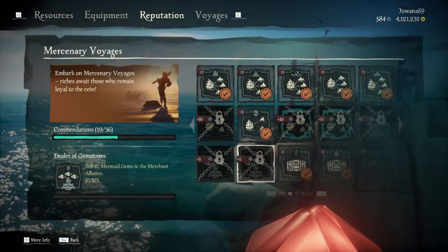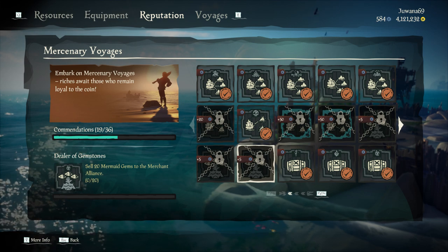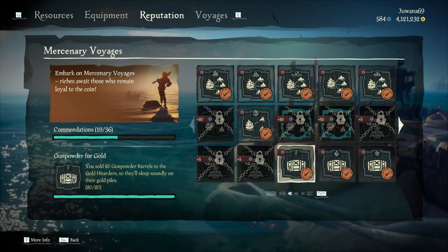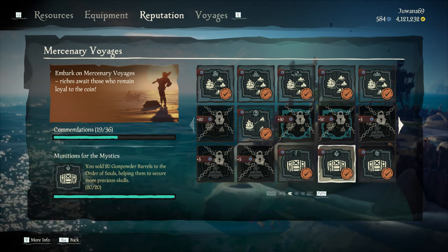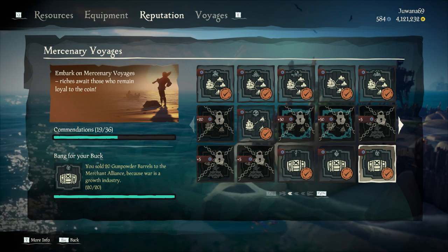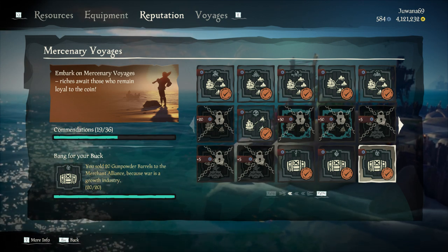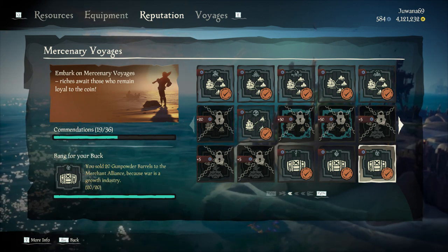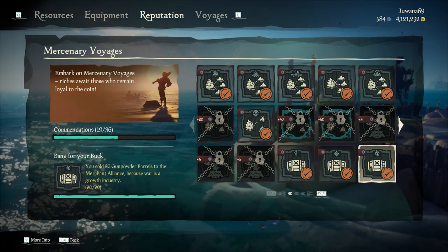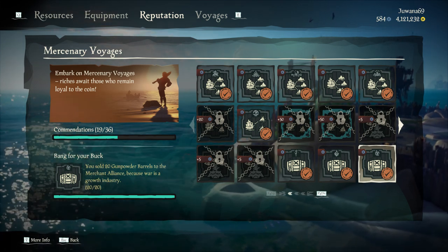The last 3 commendations can be earned by selling 20 gunpowder barrels to the Gold Hoarders, the Order of Souls, and the Merchant Alliance. If you want to achieve those fast, we recommend visiting a couple of inactive forts and collecting as many gunpowders as possible. That way, you'll unlock these 3 commendations pretty fast.